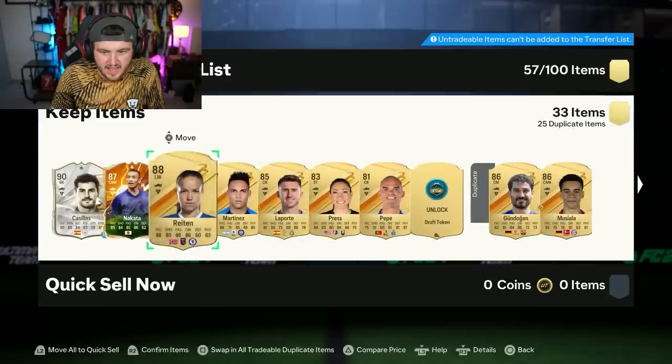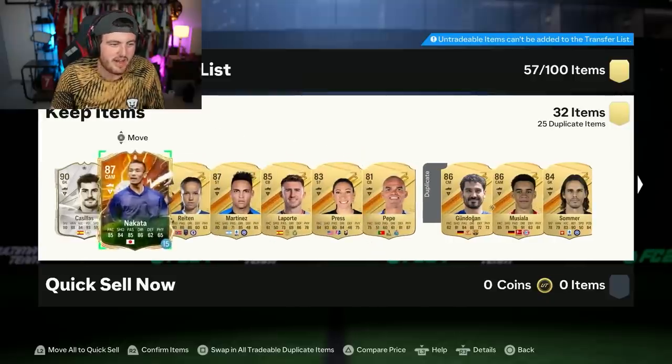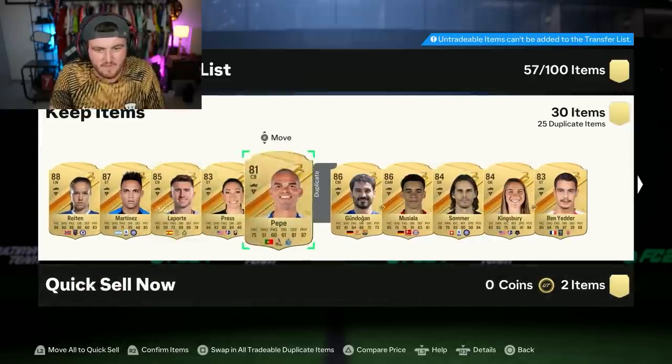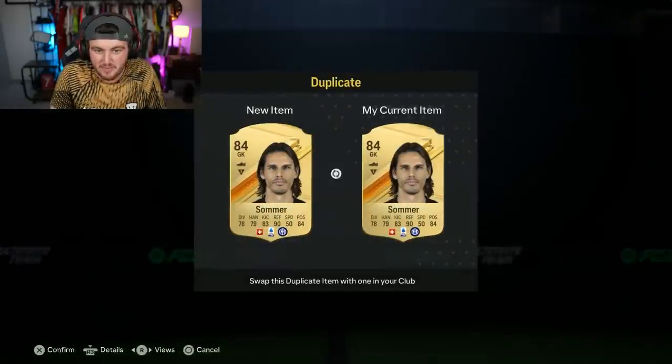We've got ourselves Laporte. Draft token. Jamal Musiala's in there as well. Four walkouts — this is crazy, man. Start of the game and we're getting this. I am discarding the loans just because this account doesn't need loans anyway, they just get in the way a little bit. That is a crazy pack.